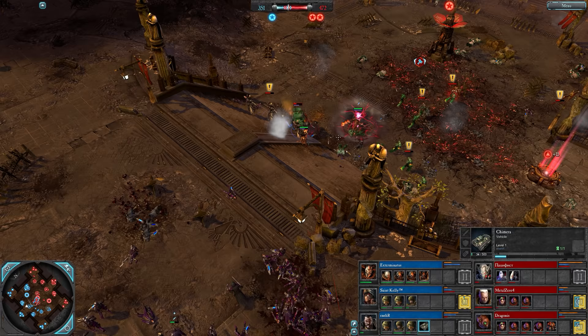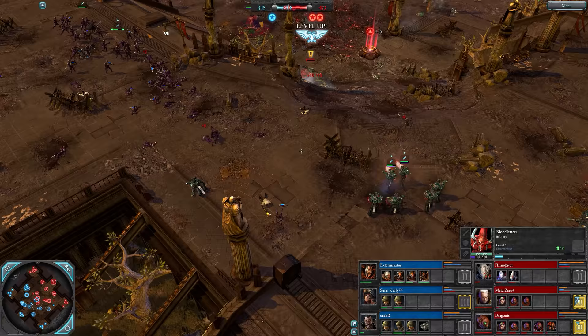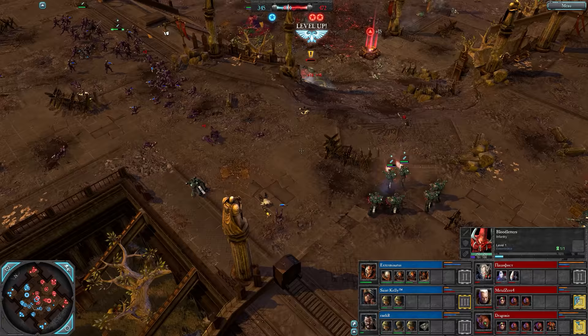We have a Blood Letter daemonic circle - circle of summoning, whatever it's called, from Exterminatus. Lascannon shot - can they get the kill? No, they die to plasma gun tacks. Havoc's down - big losses all around.